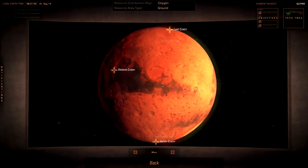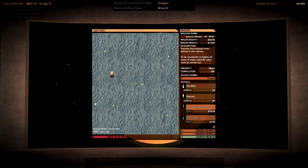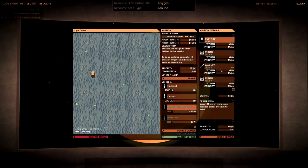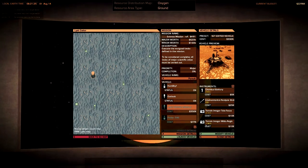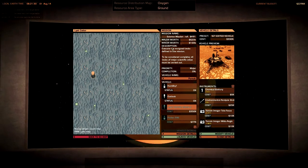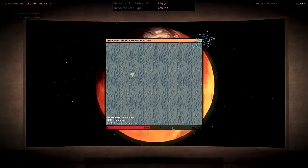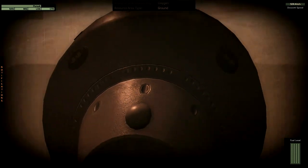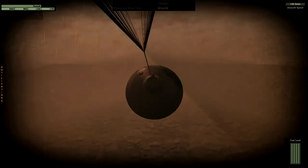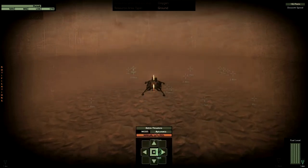Let's go somewhere else. Gale Crater is not doing nice by me. I'm clearly not having fun there. Mission details - looks good to me. I'm sure we've got the best stuff possible, so I think we can do this mission with this vehicle. Let's try this. Once more, let's try this without crashing anything. Layout Crater is my favorite landing location so far for no apparent reason.